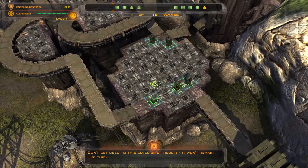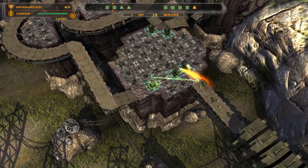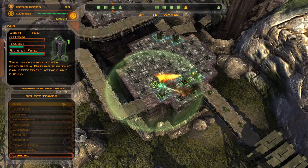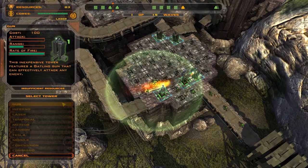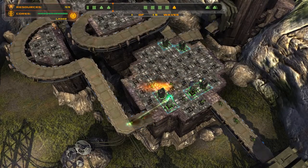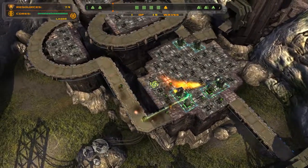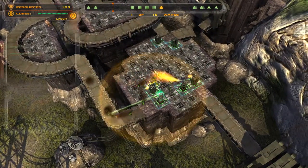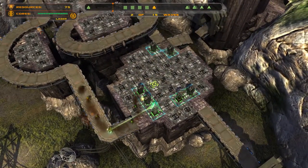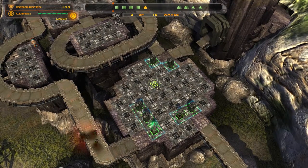Don't get used to this level of difficulty — it won't remain like this. We only have 15 waves, so it's going to get busy quick. One more here, there we go. They're going to have to come back around this way anyway. We'll go like here and then put a tower here.